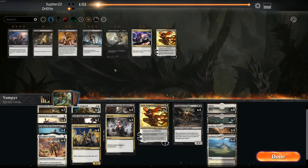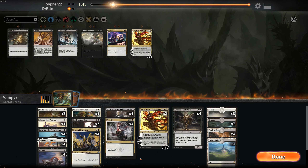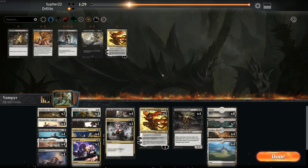Now what do we know about our opponent? They are playing an Esper control list, probably running walkers with the Oath of Kaya. Let's just board in our Duresses. Now, what dies if they look at it funny? We like our Legion's Landing — if we can flip it, it's a recurring threat and protection against board wipes. Adanto's really good. D-Spark has a home. What do we cut?